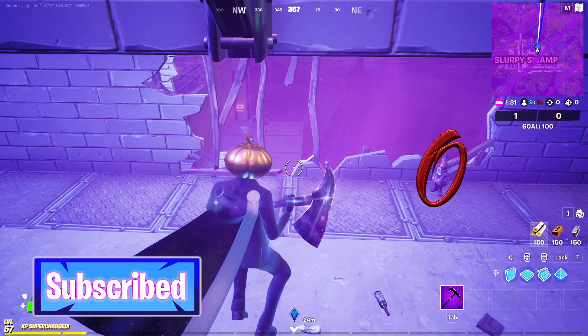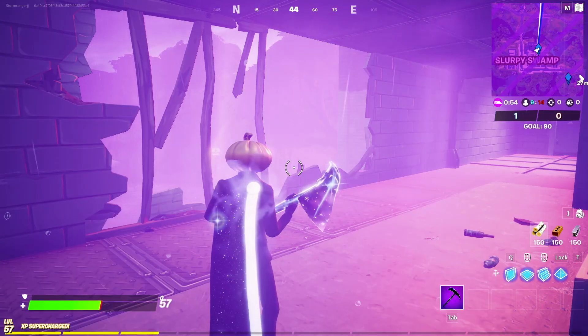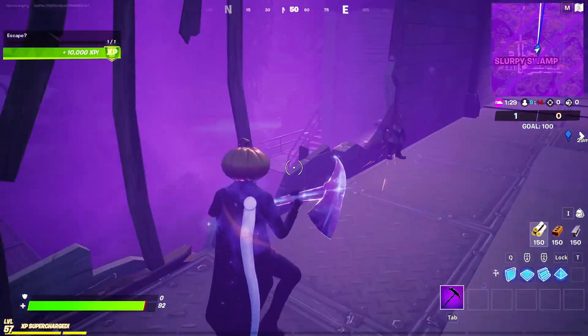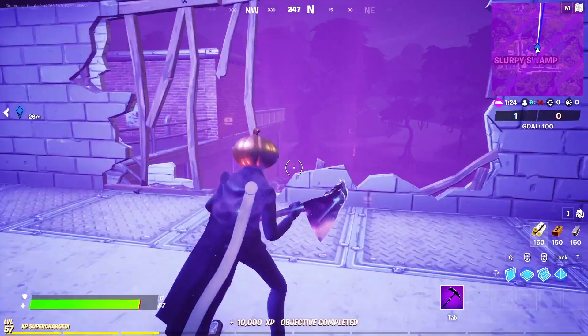Now this challenge is really simple. Over here, as you can see, there actually is a gnome. I'm sorry the audio might be off because I completed it by accident, so I'm recording this at a different time from what you're seeing in the clip. But as you can see, there's this gnome right over here. All you have to do is walk right by it, and just like that he'll go flying off into the distance and crash over by these trees at the start of the swamp.